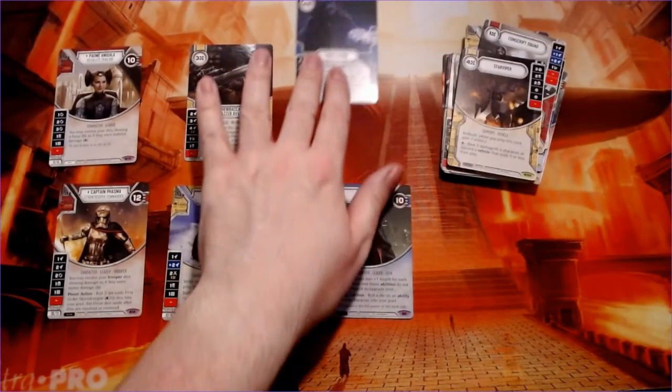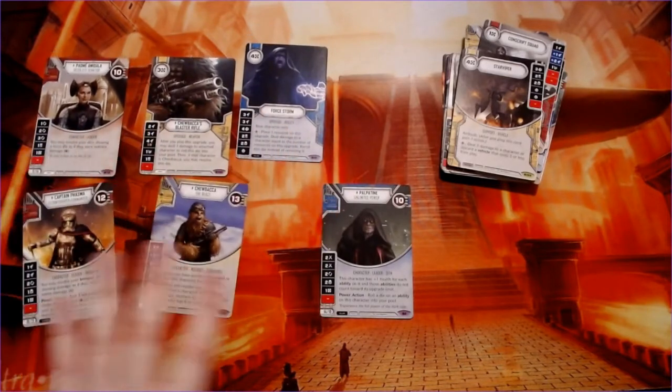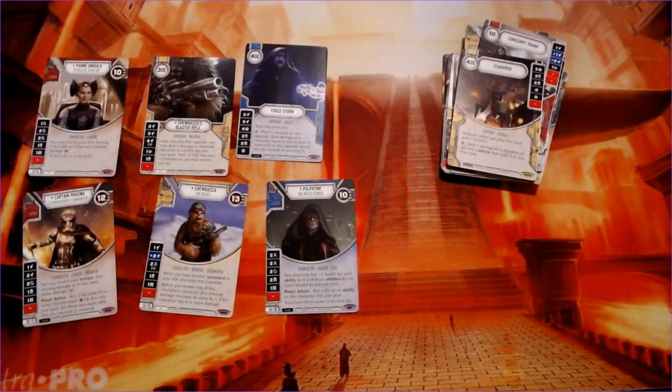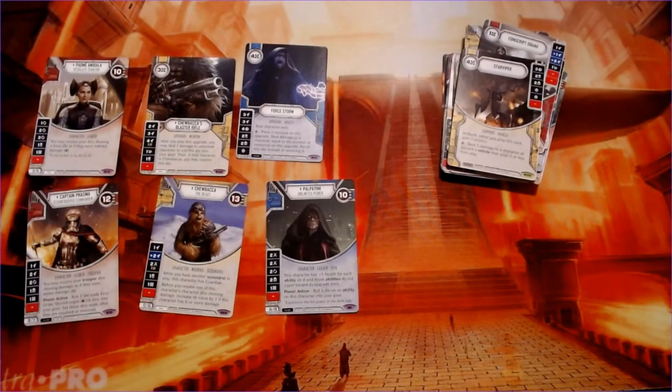Let's do our inventory and see how well we did. We did meet our quota of six legendaries. We got Palpatine, Forst Storm — flavor-wise those work together — Chewbacca's blaster rifle, then we got Phasma and Padme. Pretty cool legendaries.